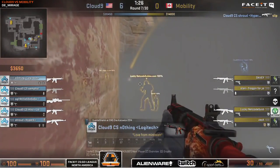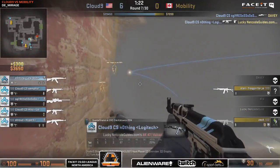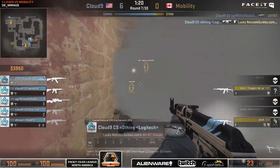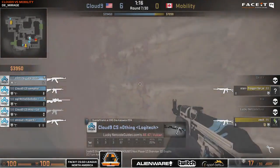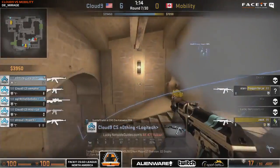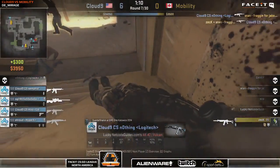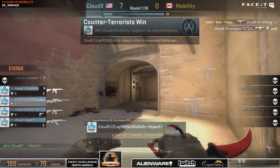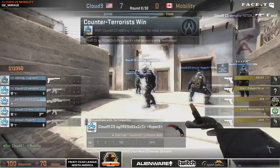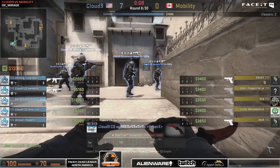Shroud does take down Slip early on and this is going to be difficult. He's going to push the smoke and see absolutely nothing before Nothing rips Lucky's head off — and it is a two versus five now. So I think we're going to see Mobility back on the eco soon. And here goes Nothing trying to pick up the last two kills. Not going to make the one onto Zek, but he has plenty of teammates to clean that one up for him. Cloud9 — they are so far away from an eco themselves, their bank being so huge right now. Mobility, you're in a lot of trouble.